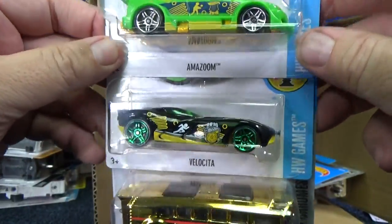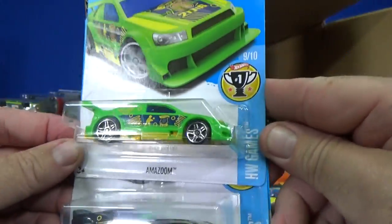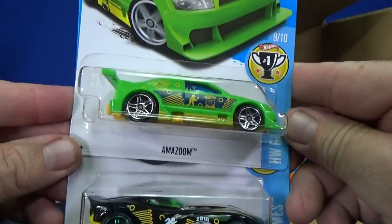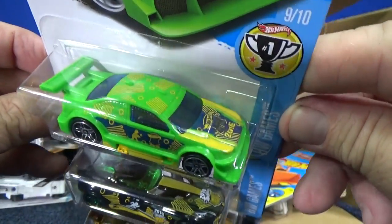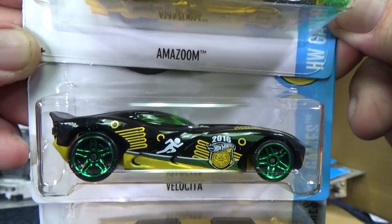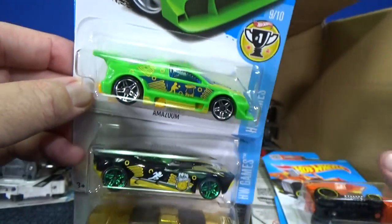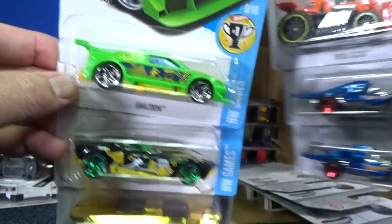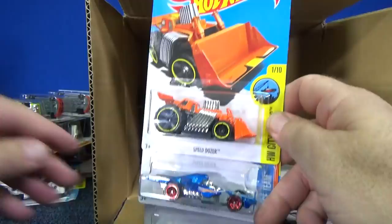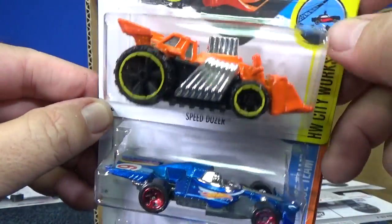There's Velocita — one of the sports cars. HW Games: Amazoo — looks like volleyball, and this one looks like running. If you like to collect series, have fun hunting down your set. There you have Speed Dozer — pretty good on the track, actually.